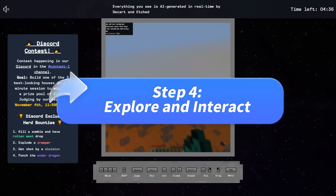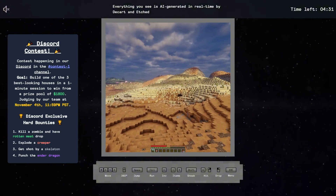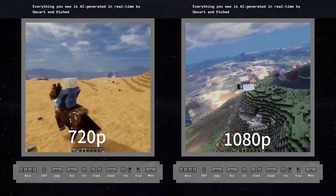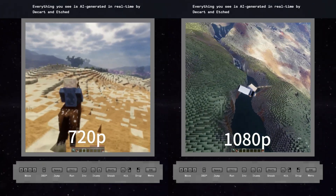Step 4: Explore and interact. You're in! Just like in regular Minecraft, you can explore, mine, and build using AI-generated resources. Keep in mind there might be a little lag, and graphics may not be as sharp due to real-time AI rendering.